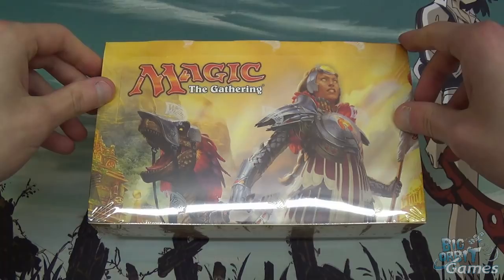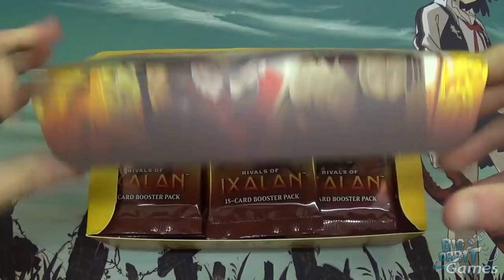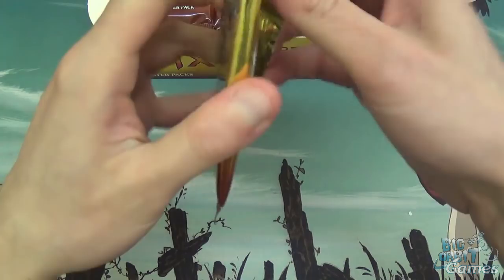Hello and welcome to another Big Orbit Games unboxing video. I'm Chris and today we'll be looking at Rivals of Ixalan Booster Box. Rivals is the second set of the Ixalan block, with lots of dinosaurs, pirates, vampires, and merfolk all supported again in this set. I'm just going to get cracking — 36 boosters.